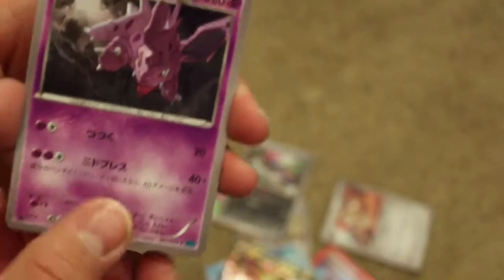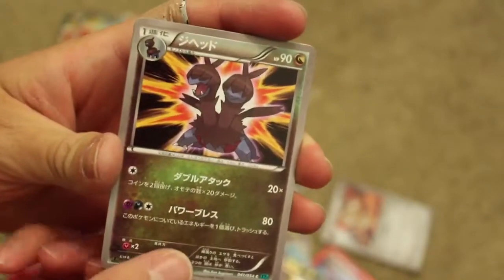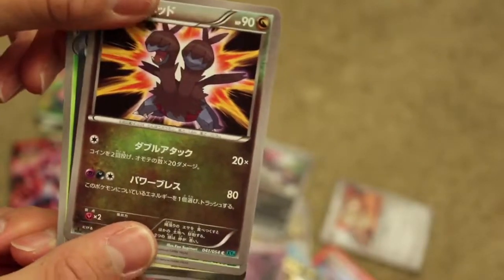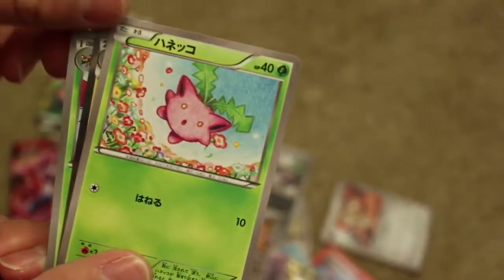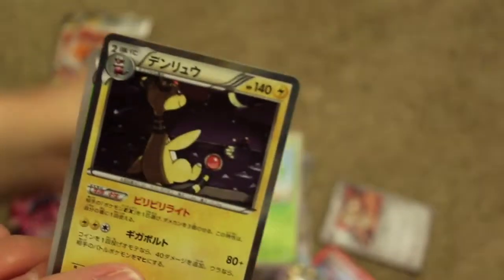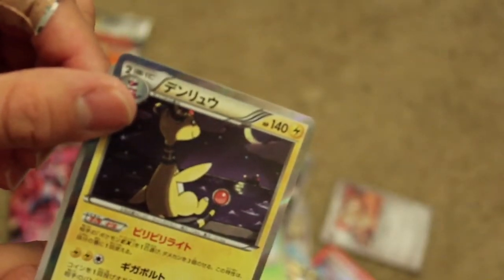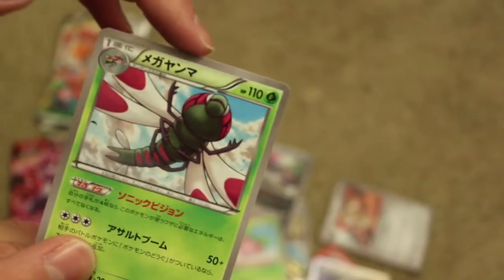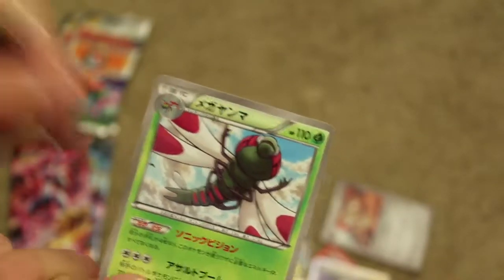This is the same deck. We have Nidoran, and then this one says Jihedo. This one says Haneko. That one says Denryu. I can read Katakana. It says... Meganama? I think that's its American name too — or no, this is Yanmega, maybe? I can read Katakana and I can read Hiragana. I don't always know what it means, but I can read it.